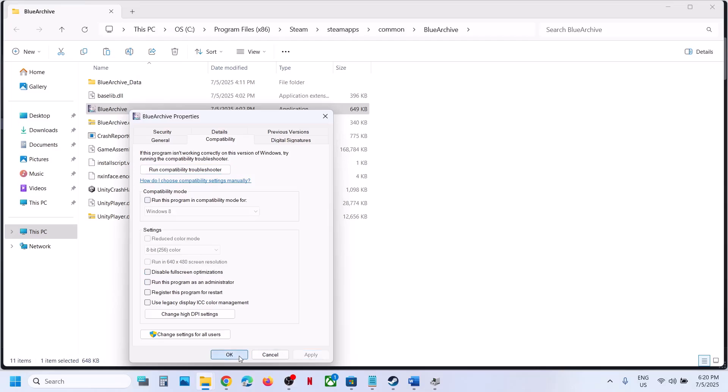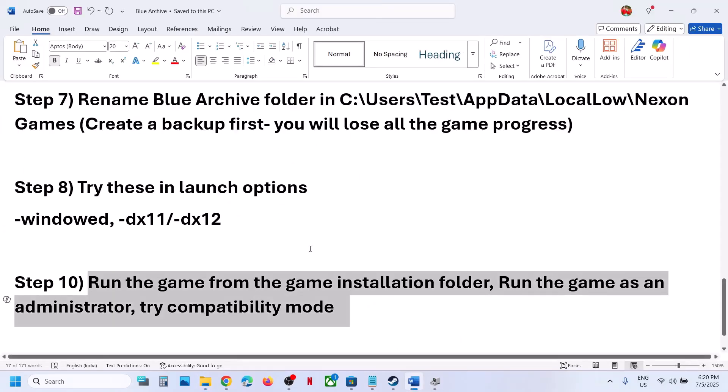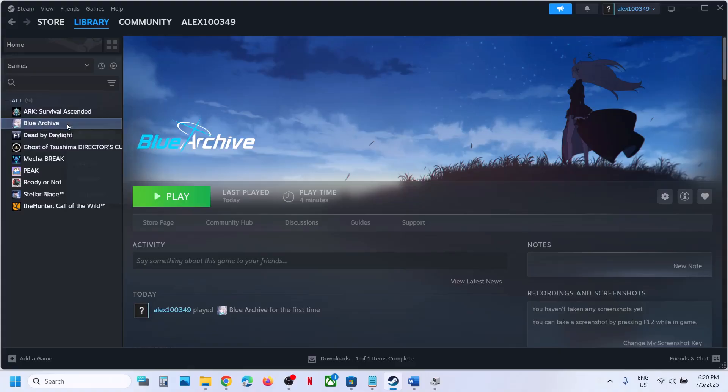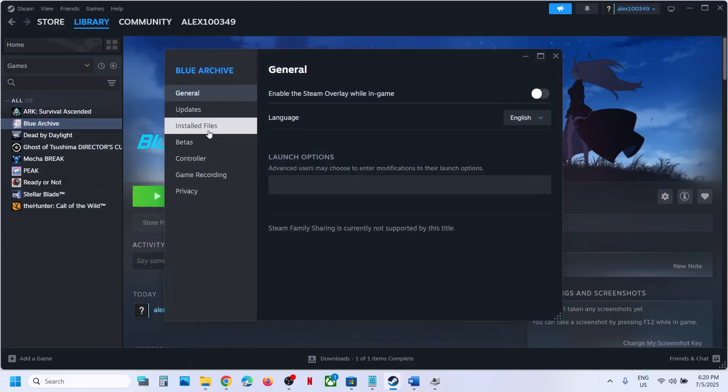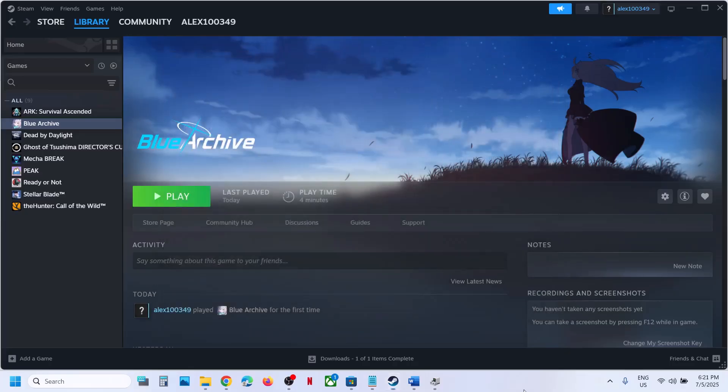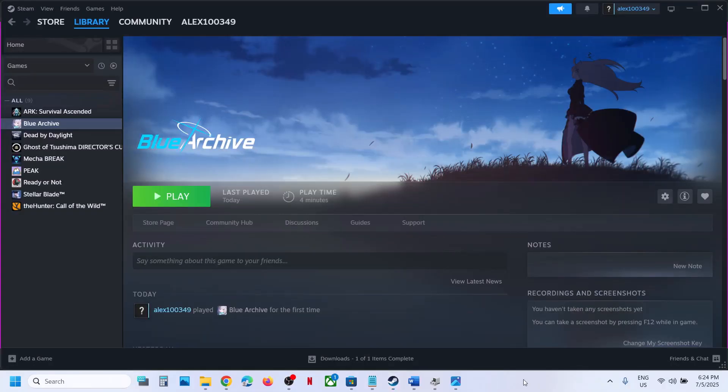If putting a check on all those boxes still doesn't work, uncheck them, hit Apply, click OK, and follow the next step. Go to Steam, right-click the game, select Properties, go to the Installed Files tab, and click Verify Integrity of Game Files. Once verification is 100% complete, launch the game and check. One of the steps shown in this video should help you fix this problem. Thank you so much for your time — please like this video and subscribe to my channel.